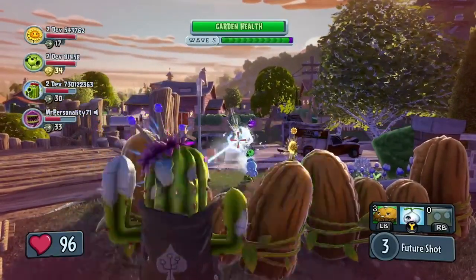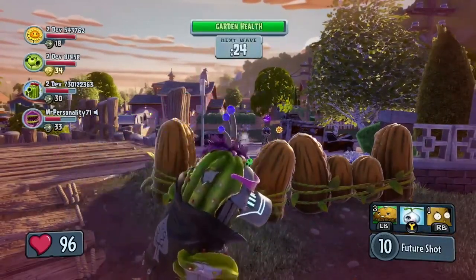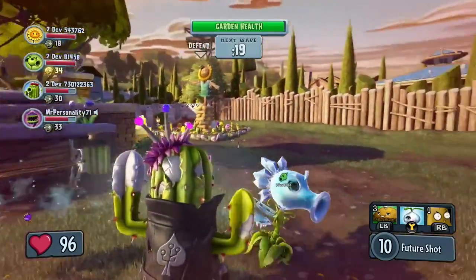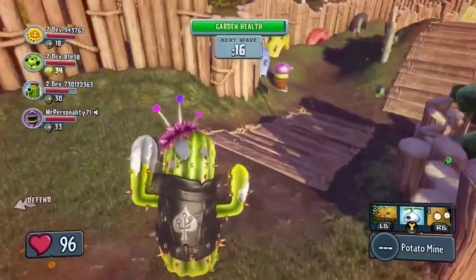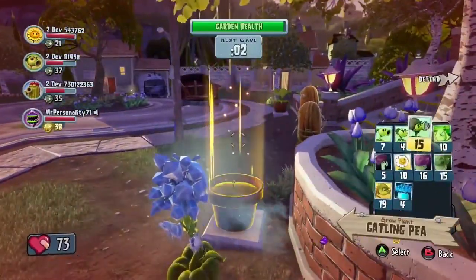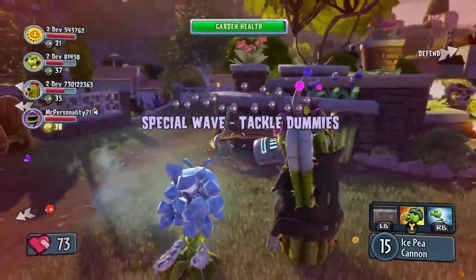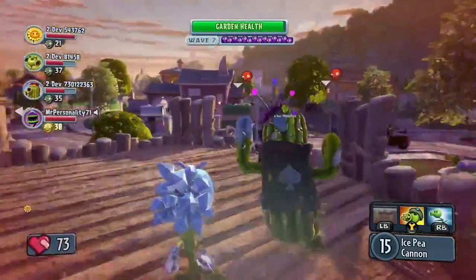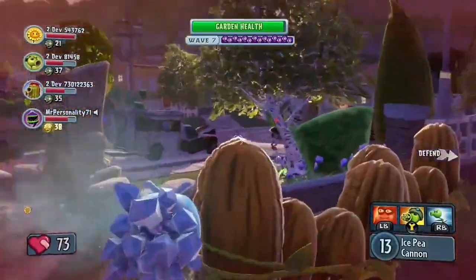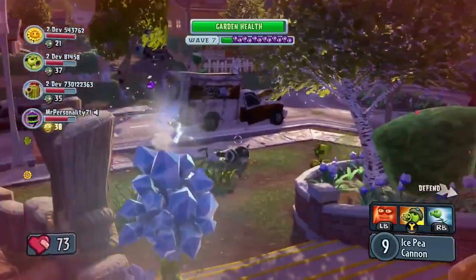The other plants are going to join the fray to help finish him off. With the boss wave complete, the plants can now regroup and get ready for the next wave. It looks like they're going to have to deal with a surprise attack from the Zombie Footballers. Every so often in Garden Ops, Dr. Zomboss will unleash an ambush wave using special classes of Zombies. These Zombie Footballers are a handful — the plants need to stay on the move and take them down quickly.